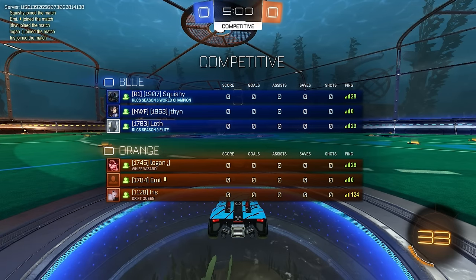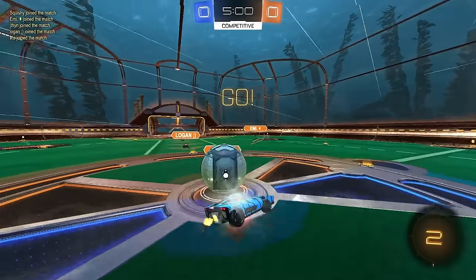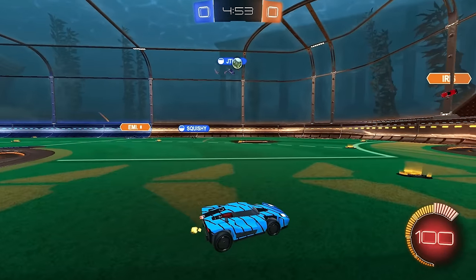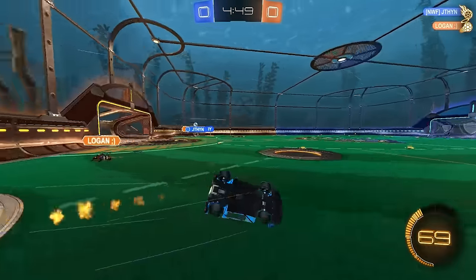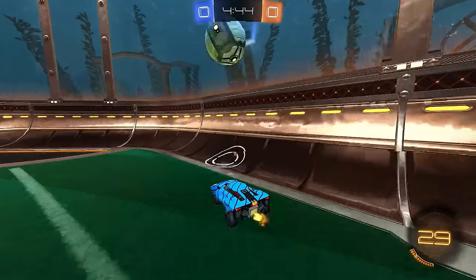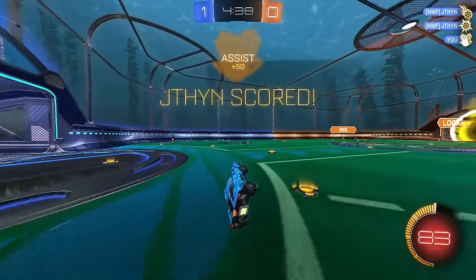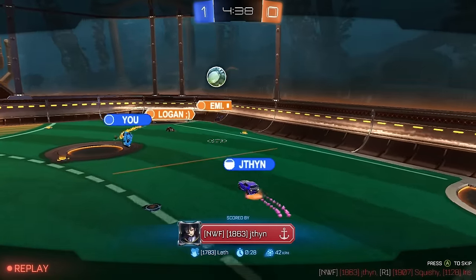We're giving the Breakout a try — we got Squishy with 1907 so it's pretty high level lobbies, but no one here is 1900, so let's give this car a try. I've been using it quite a bit and it is surprisingly strong. The thing about this car is its 50s aren't amazing in certain spots, but it is very, very good at getting consistent power on air dribbles and touches. There's something about the front of it that just lets it get such good power and control at the same time.